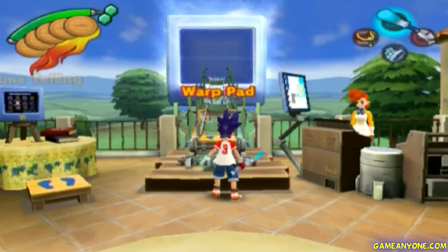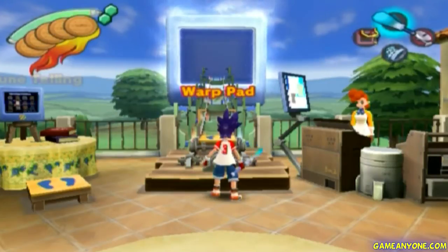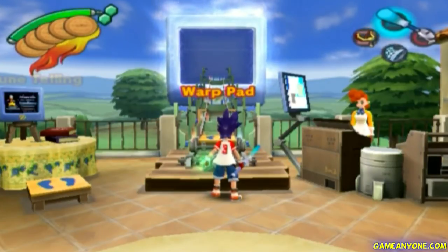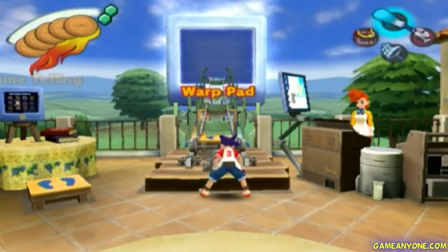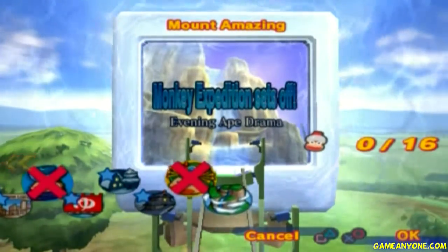Hello everyone, this is Roxas1359. Welcome back to Let's Play Apescape 3. Last time, we captured Monkey Yellow — oh, so disturbing. Anyway, this episode we're going to go off to the next set of areas, starting with Mount Amazing.